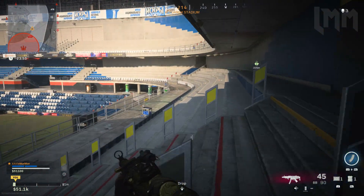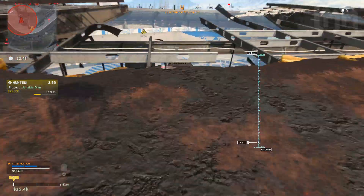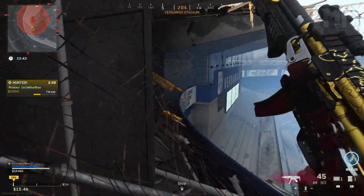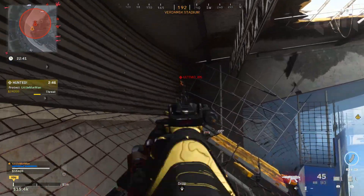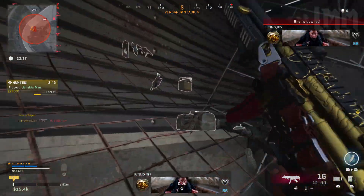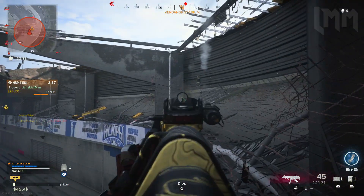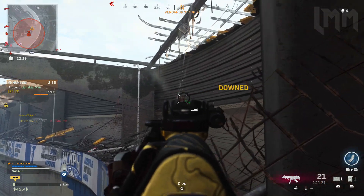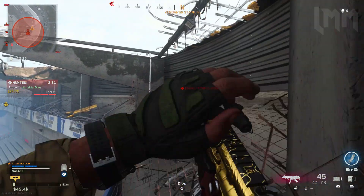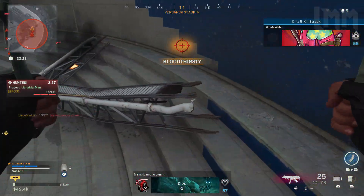I had to respawn back in to show you the very upper level where you can actually drop in on this metal scaffolding. The only way to get on that is by dropping in from up top — you can't actually climb up there. If you make the conscious choice to camp inside Stadium, this is probably your best bet because you can see everybody dropping down, and you also get a pretty good view of the entire stadium.